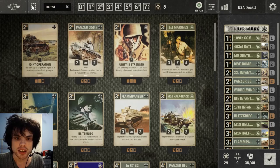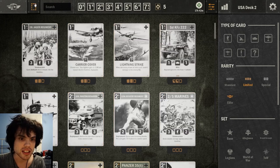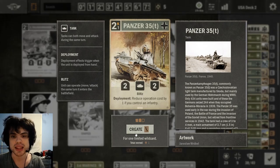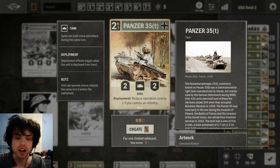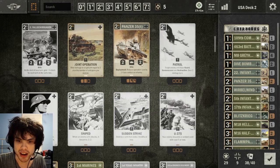We are looking specifically to create a third Panzer 35T. This is an incredibly powerful card in a very wide range of decks — you can use this in German main aggressive decks, Japan-German aggressive decks, and in this case it's a US-German pretty aggressive deck. This is one of the core cards to any aggressive deck in the game. It's incredibly powerful, and you want to get your hands on three of these as soon as possible. Fortunately you get two of them for free, so we will create the third one now and put it in this deck.